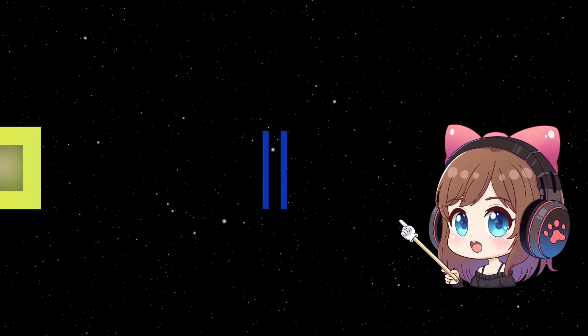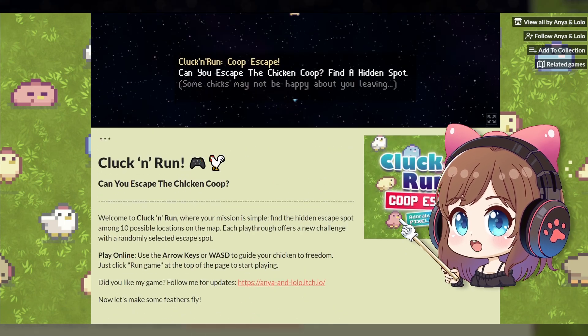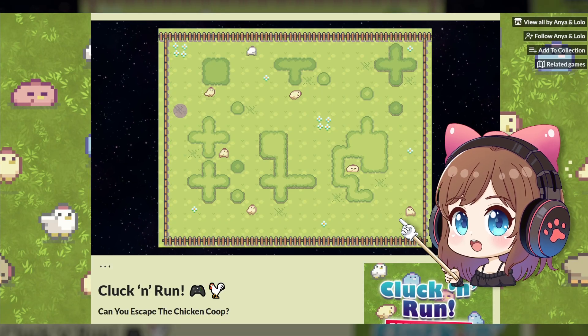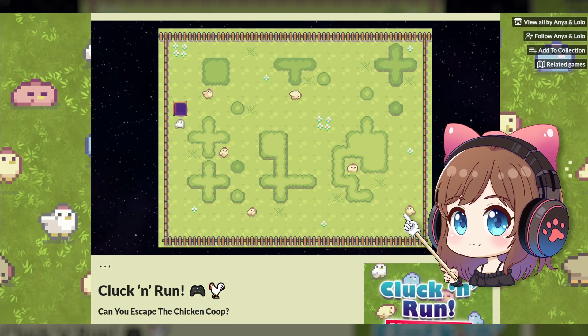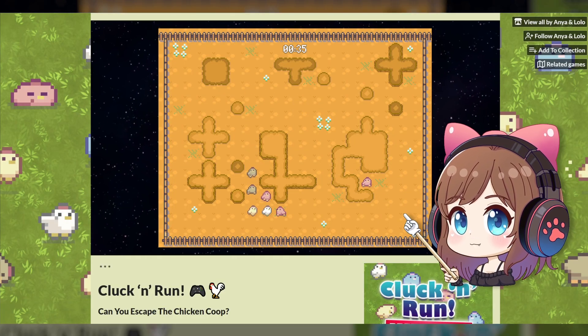This one started off as a joke. What if you were a tiny chicken desperately trying to escape a coop? Sounds simple, right? Nope! Every time you play, the exit is randomized and the other chickens aren't exactly friendly. They'll push you around, making escaping way harder than it looks.